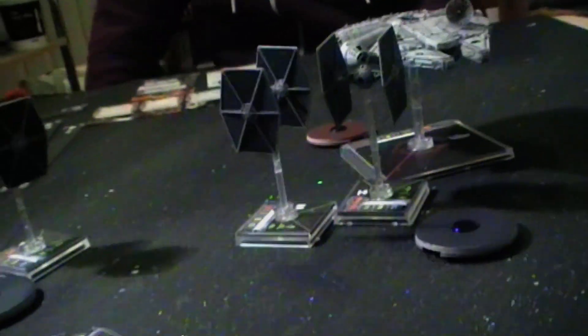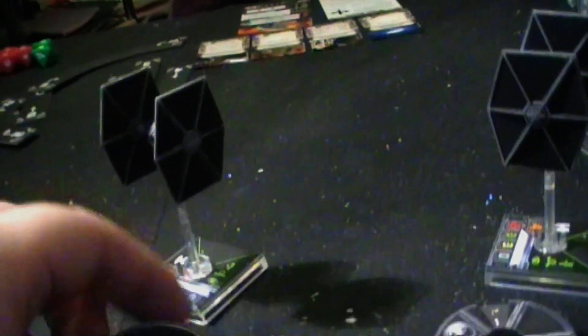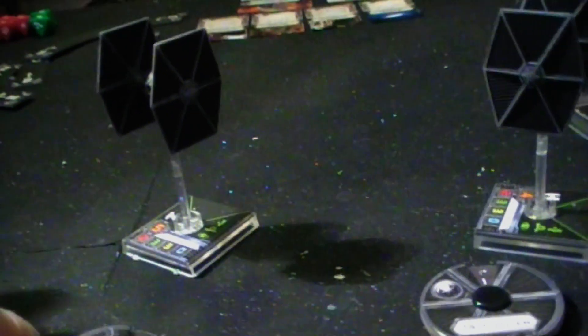No action for him, so move that out of the way. Next it is Night Beast — can Night Beast pull it off? Going for a green gentle turn, so hopefully the Millennium Falcon is not going to go too far and we'll be able to shoot at him again. That's a green action for Night Beast.